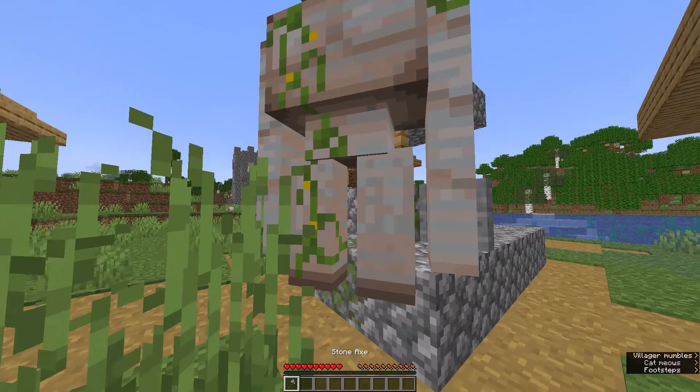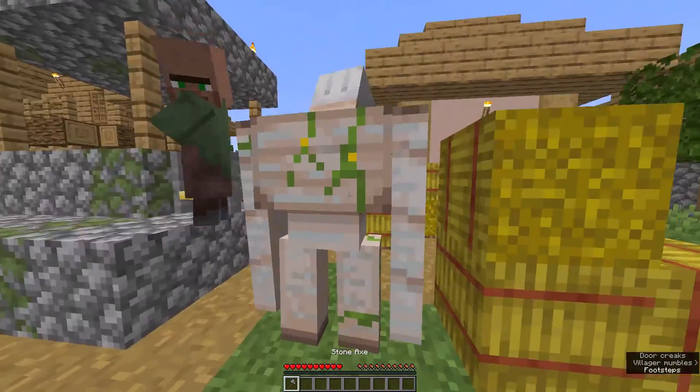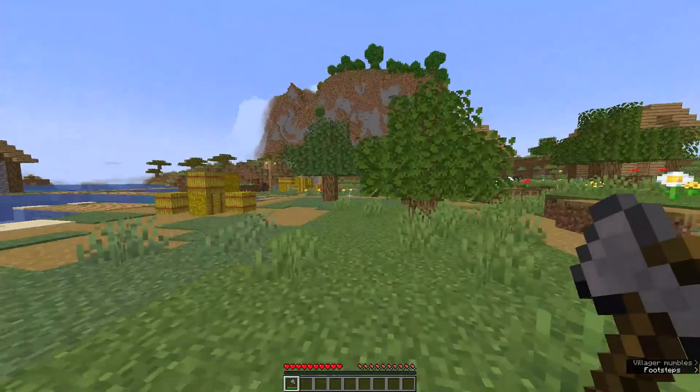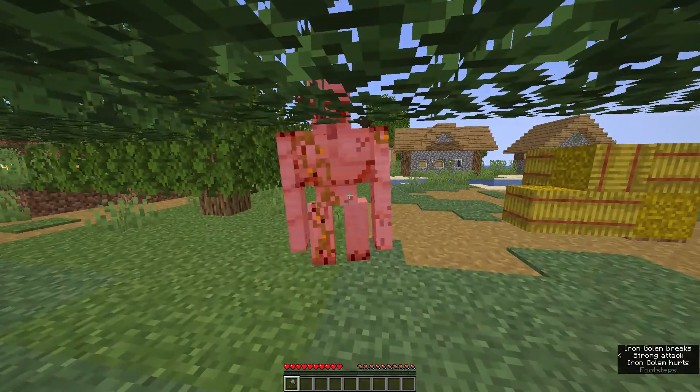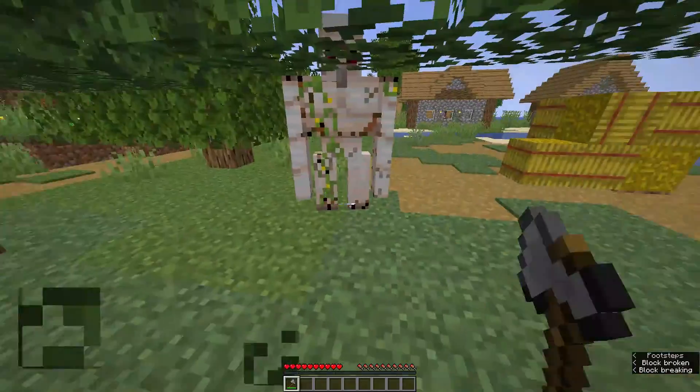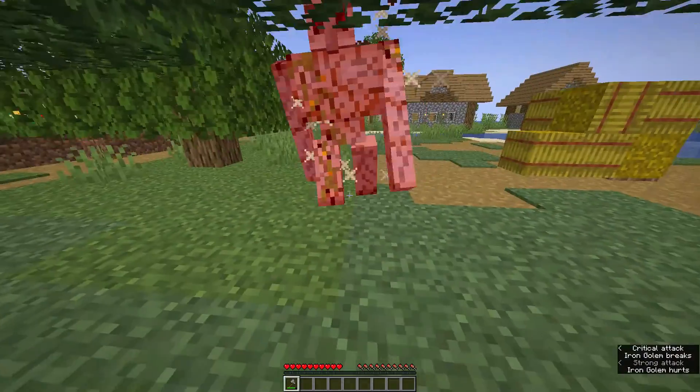This is a really easy way to kill an iron golem. First, hit it and then walk over to a tree and repeatedly hit it — it won't be able to hit you. And if you break the leaves, you can actually get some crits in.